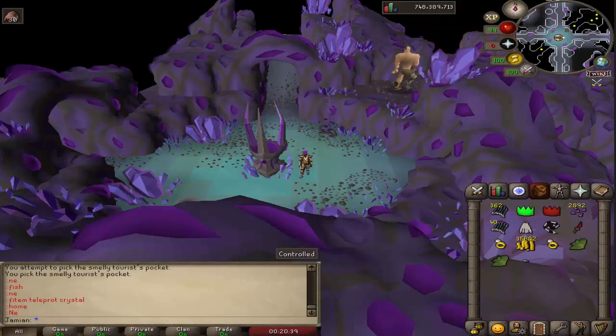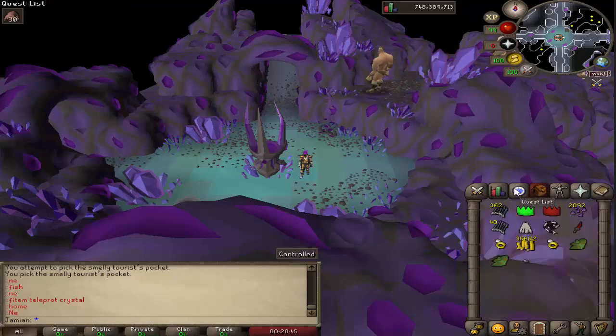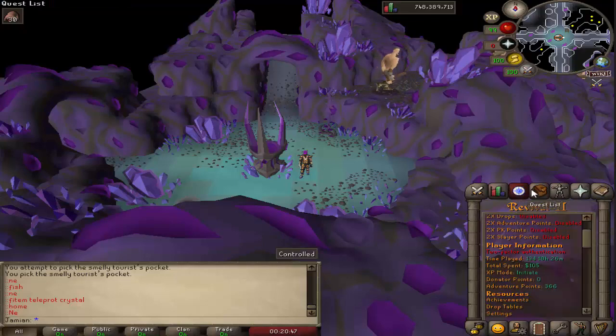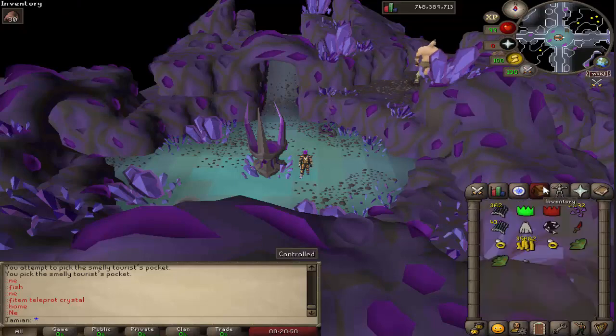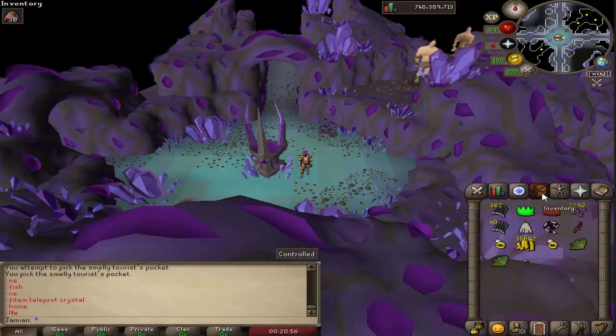And now the last change: Carols now drains your Agility correctly instead of your Magic level. Thanks for watching the video. Hope you enjoyed. Blah blah, suggestions, all that, et cetera. Bye.